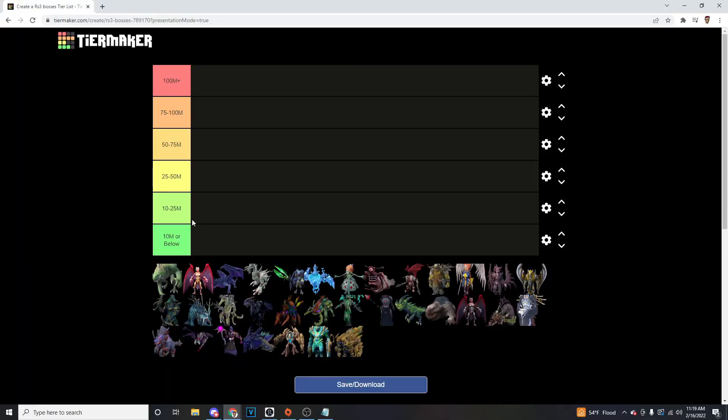Alright, let's go ahead and start this tier list. We've got the tiers: 10 mil or below, 10 to 25, 25 to 50, 50 to 75, 75 to 100, and 100 mil plus per hour. We've got all the bosses down here — shout out to NuzNuz, I believe he's the one that set this up. Let's go ahead and get into this. We're going to start at the top and work our way down, and I'm going to explain some of my answers as I go unless they're just super self-explanatory.